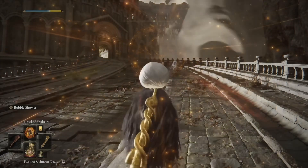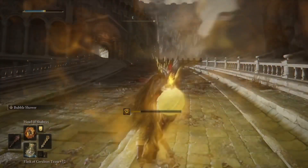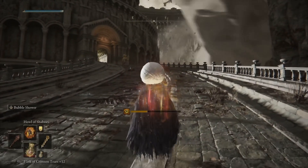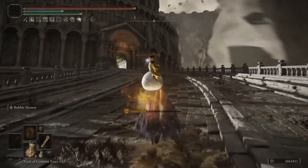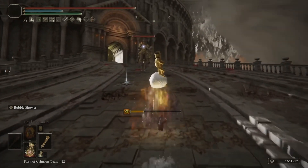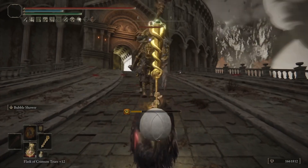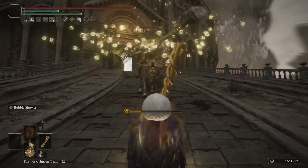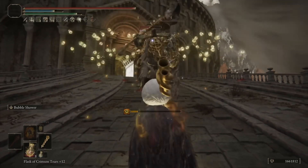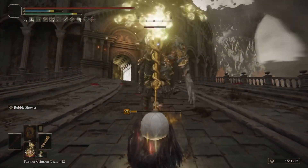It can work on other bosses too — like the Draconic Tree Sentinel here, it does a lot of damage to him as well. It builds up posture damage over time, but the main selling point is that the bubbles do a ridiculous amount of damage and can be boosted generically by things like Golden Vow and Haligdrake Talisman. The tougher Draconic Tree Sentinel can give a lot of people trouble because he is relatively tough.